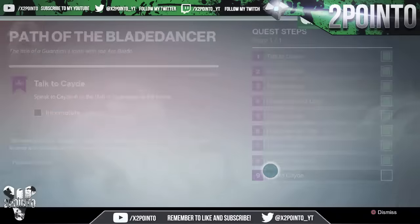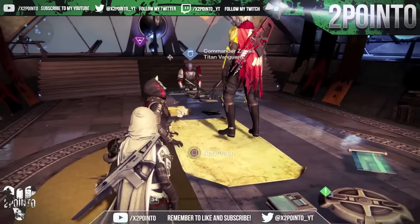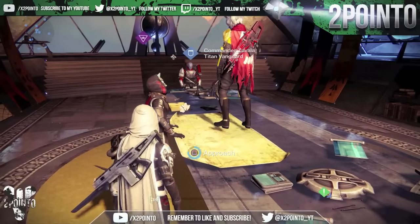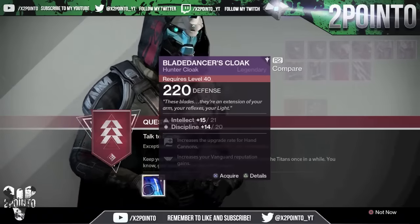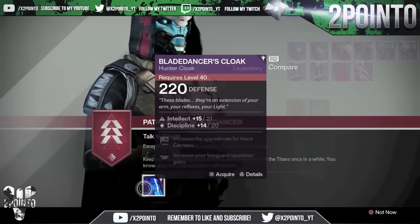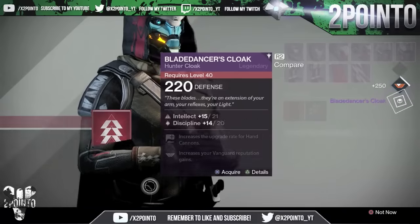The last thing we need to do is talk to Cayde - I believe that's how you say it, apologies if not. Here he is in the Hall of Guardians with the Vanguard. If we open this up, we can see here the Blade Dancer's Cloak.